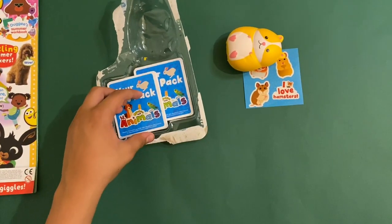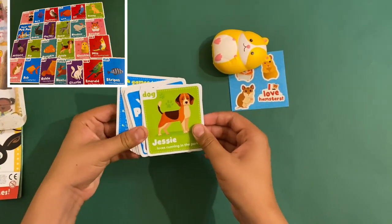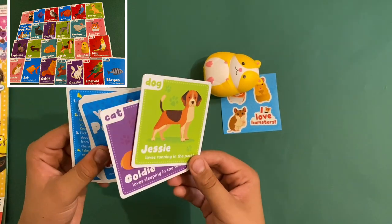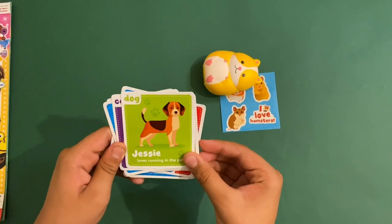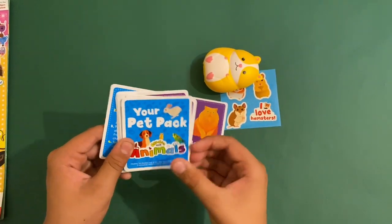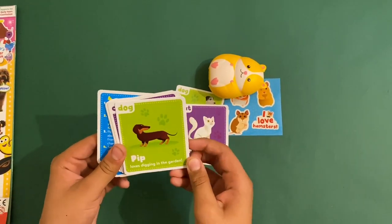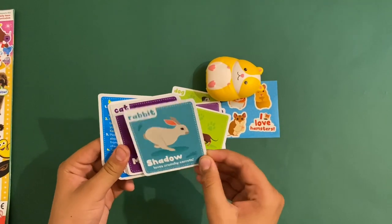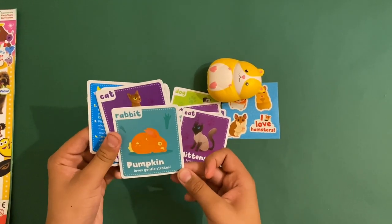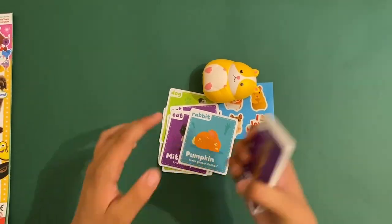And finally we've got these little pet pack cards. Each card has an animal pet on it, and they all have names. Jesse loves running in the park; Goldie loves sleeping in the sun; Russell loves jumping in puddles; Charlie loves washing his paws; Peb loves digging in the garden; Shadow loves crunchy carrots; Mind loves chasing flies; Pumpkin loves gentle strokes — he's called that because he's orange like a pumpkin; and Marta tickles under his chin. There are lots more but I'm not going to read them all out.